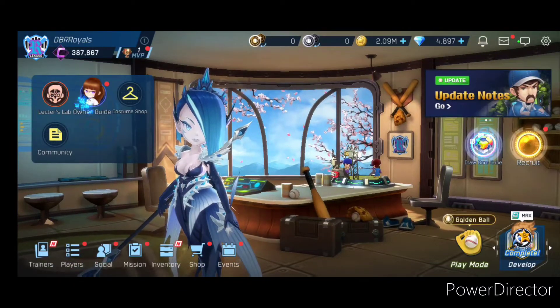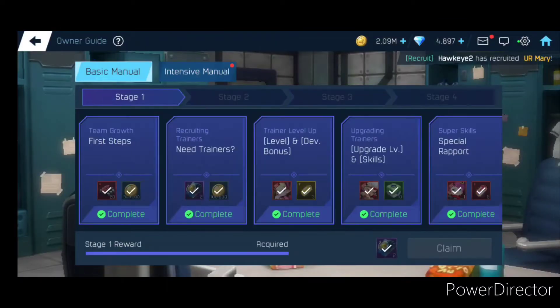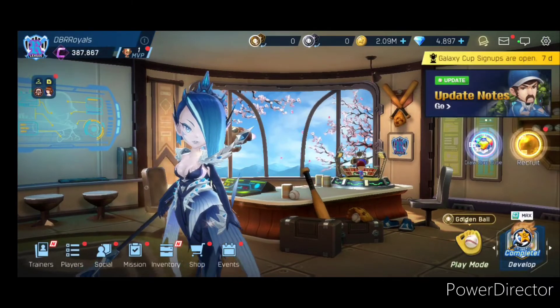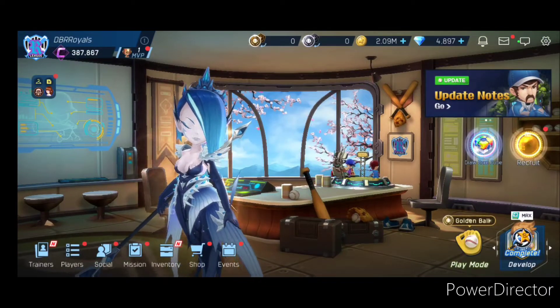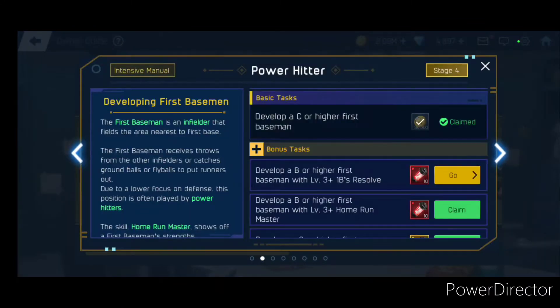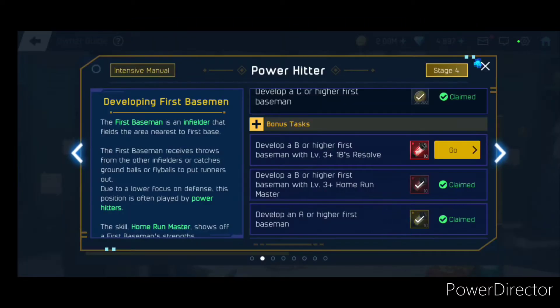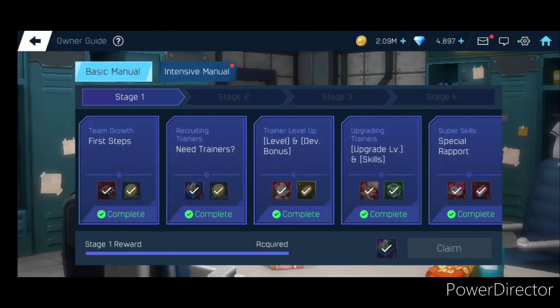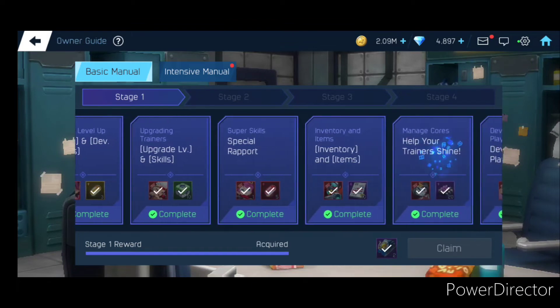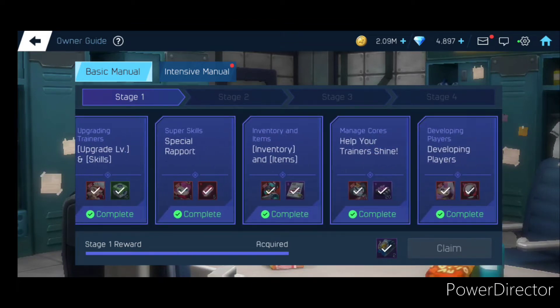First thing I believe is going to be the Owner's Guide. This is where you basically learn how to play. In order to play the develop on the bottom right corner and some stuff, you've got to do the Owner's Guide first. As you can see, I have some of these rewards that I have not picked up yet. But what you really want to do is the Basic Guide Stage 1 — that's what you've got to do first. Just upgrade trainers; it's basically showing you how to play the game.